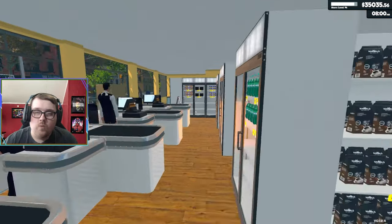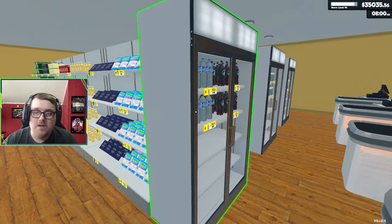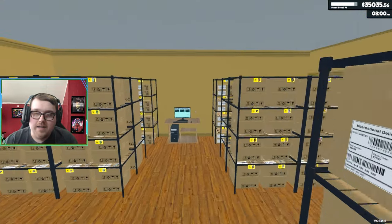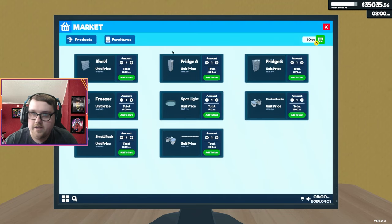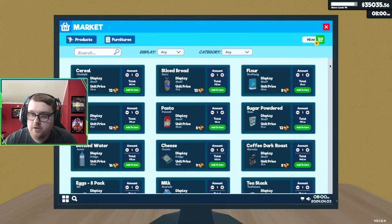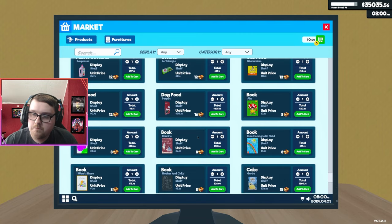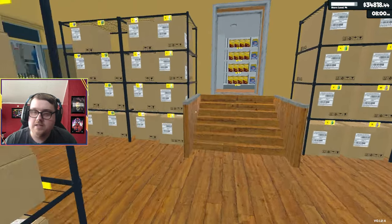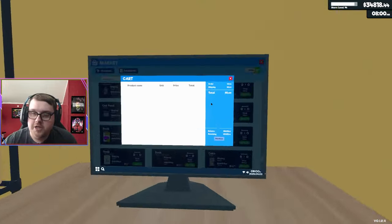We need to get these shelves set up today to handle more product and fill them all the way down. We'll go to Market > Products, scroll all the way down — I kind of wish you could sort it by new, that would be so helpful. We'll get the books set up first: order just two of each, and that's costing a couple hundred. We've got $34,000 so we should be good enough to get all this new stuff set up.